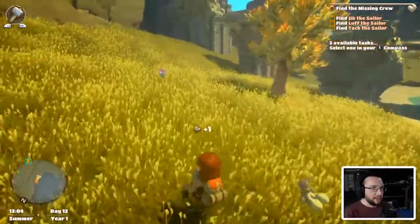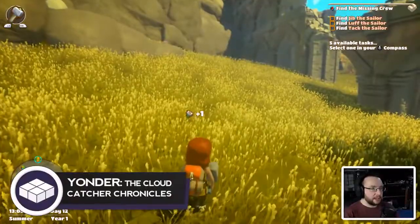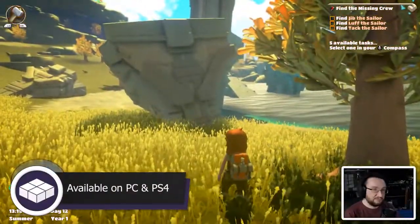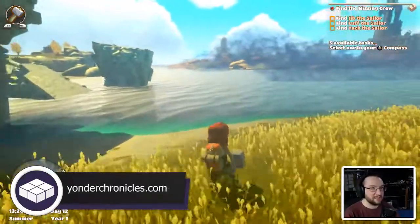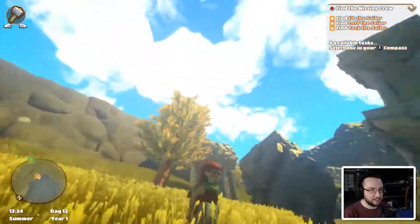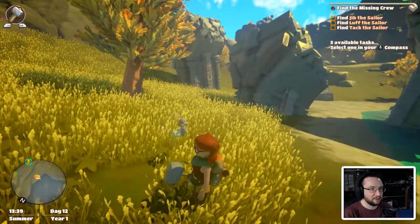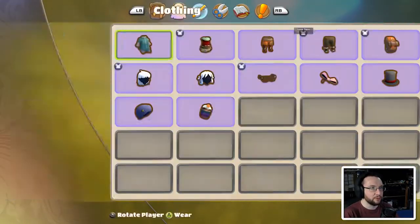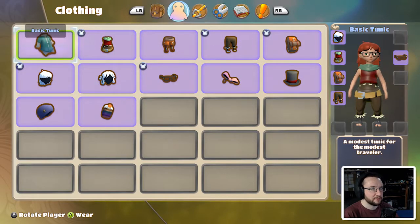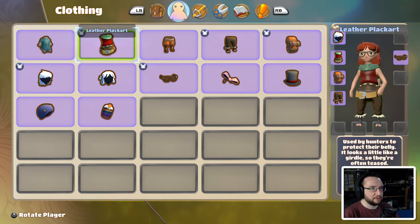So if you're unfamiliar, this is Yonder: Cloud Catcher Chronicles, and it's essentially Stardew Valley meets Zelda. We are this character — you can completely customize your character, even down to their clothes. So we can change outfits.